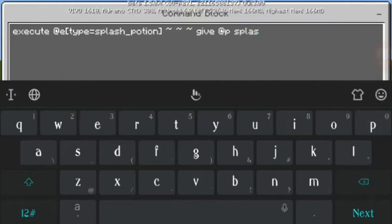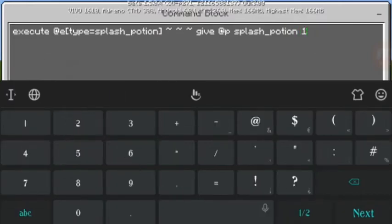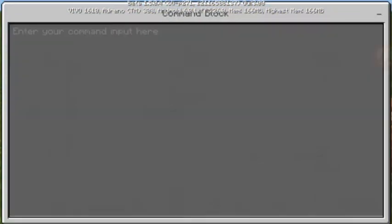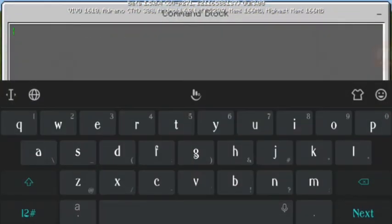We're gonna use slash potion — so type slash_potion. Then type one. Okay, that's all, don't change anything. And next, type xd.